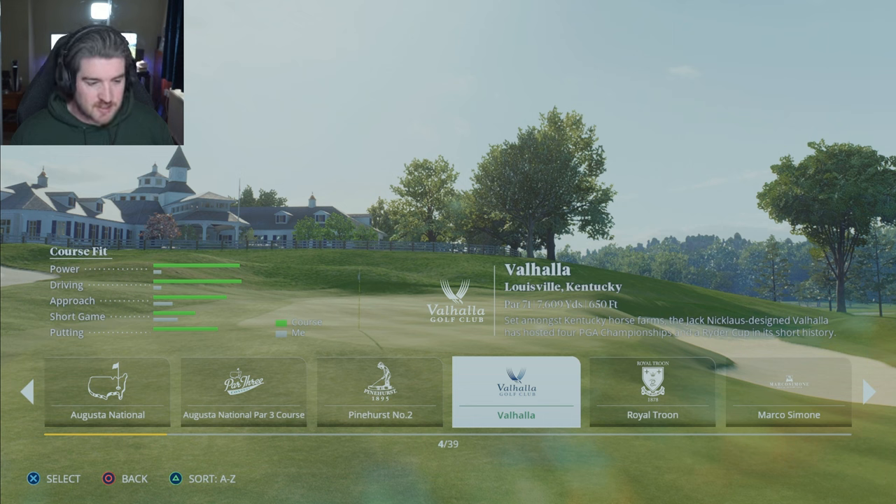Then you have Valhalla, Par 71, 7,609 yards - roughly the same distance as Pinehurst No. 2. Set amongst Kentucky horse farms, the Jack Nicklaus-designed Valhalla has hosted four PGA Championships and a Ryder Cup in its short history, and will of course be the venue for the 2024 PGA Championship as well.